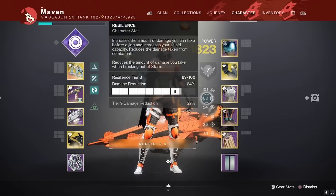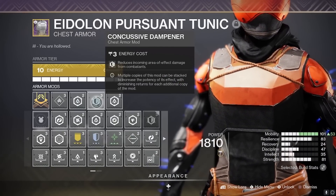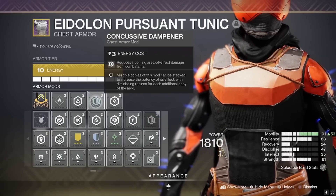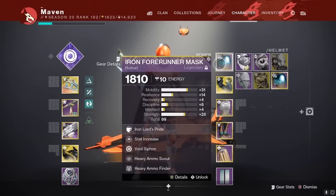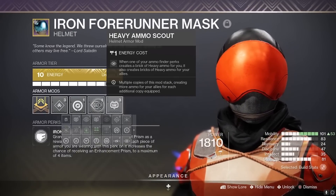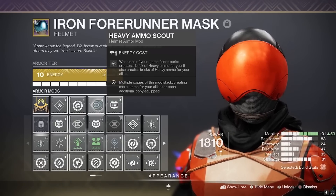I would invest 100 in resilience if you possibly can. On your chest, make sure you throw on resist mods for the current active threat modifier — they have diminishing returns when stacked, so round it out with concussive dampener, melee resist, or sniper resist depending on the GM. I also feel it's pretty necessary that everybody on the fireteam should have heavy ammo finder and heavy ammo scout, so that when your finder bricks drop, it also drops one for your teammates and vice versa — there's going to be heavy bricks everywhere.